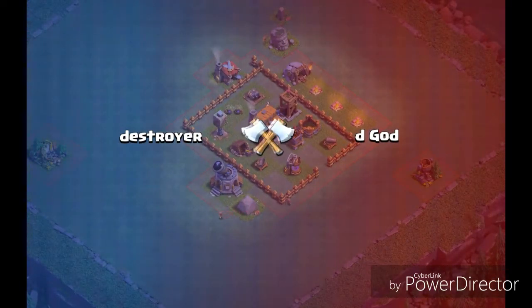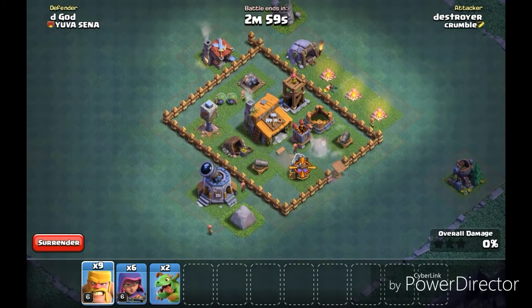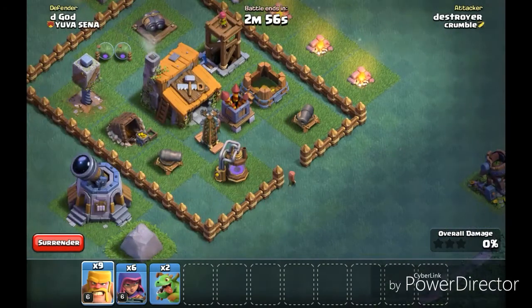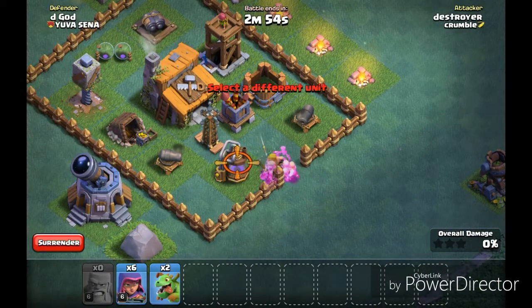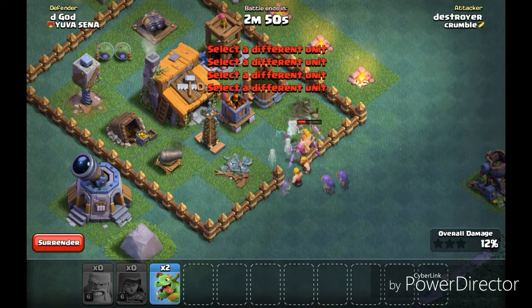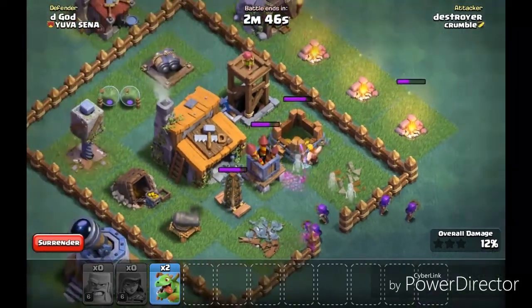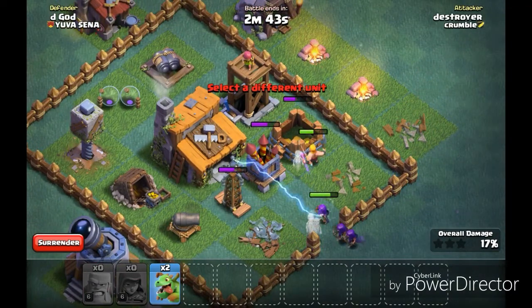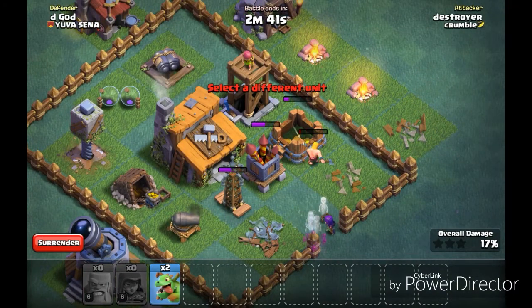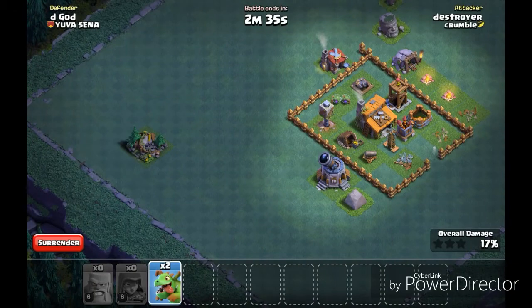So what I need to do first is put one barb down — there you go — and I can put a bit more barbs in. Now I'll put some archers down. I need to take that air defense out real quick. If anything I need to do is that. Nope, but I can't take that out. So let's drop down the first baby dragon that I've ever done on the village base.